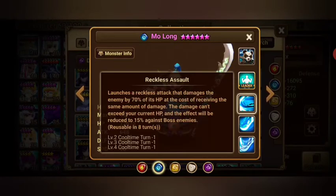Another build option is Vampire — this skill also returns some HP back to you so you don't lose as much. That's another viable option for him.